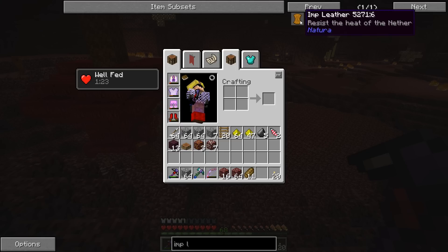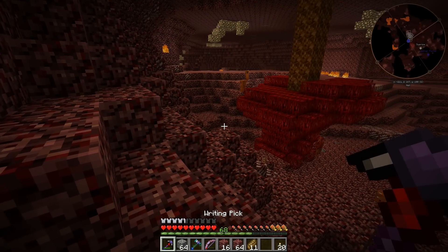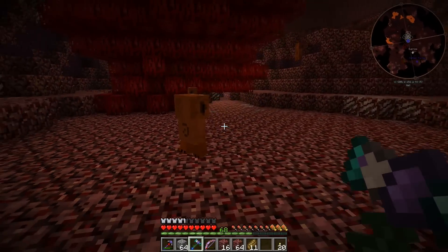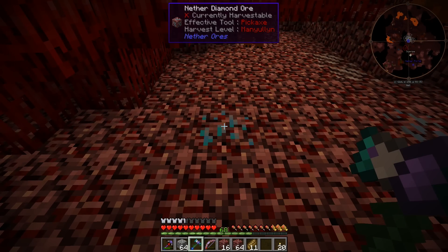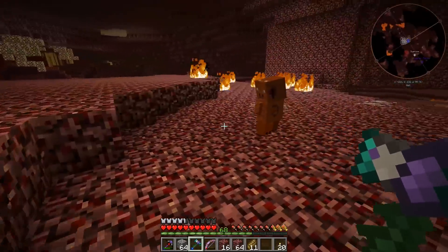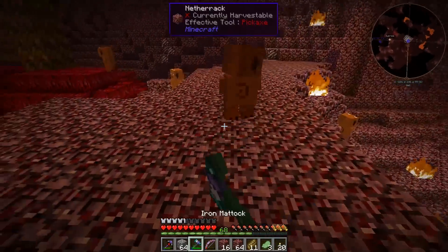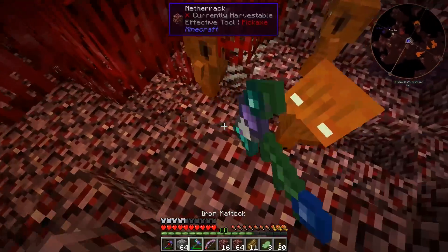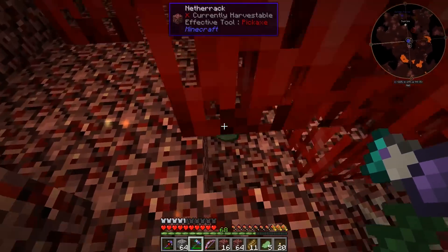Four imp leather turns into two regular leather. If we could farm some imp leather that would be good for making a jetpack. I saw a few of these guys around - I don't know if they turn hostile when you punch them. There's another diamond ore but we need manyullyn to harvest it. Let's try killing some imps - they're just passive, good to know. Two hits takes them down. We got a lot of imp leather! We also got some imp food - those green steaks don't look very appetizing.